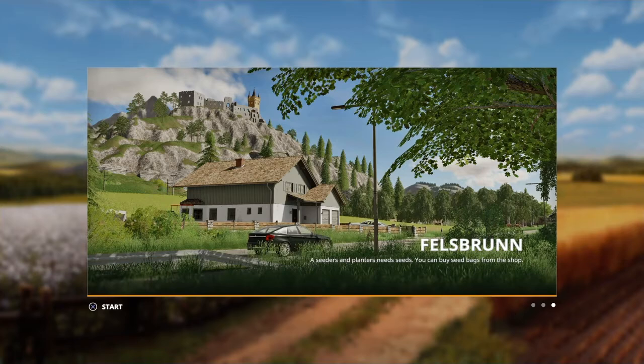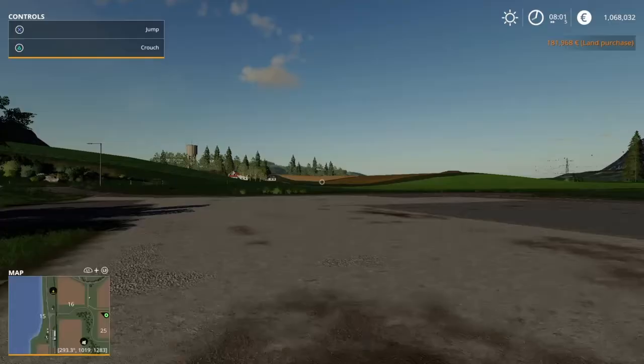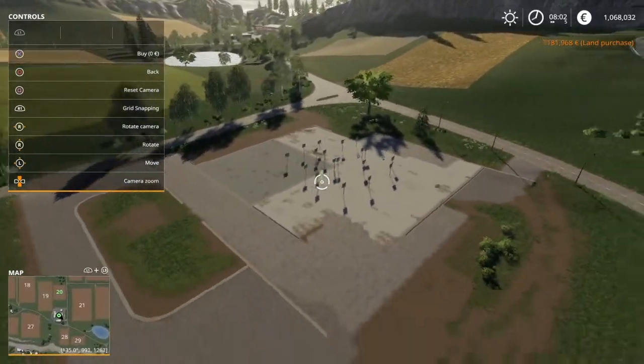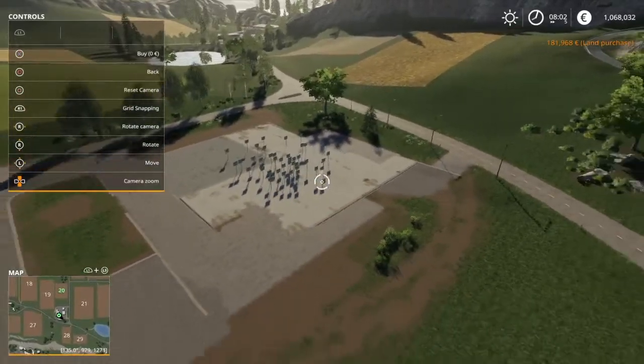Alright, let's click Start. So let's just buy this land, then go to Miscellaneous, then Governments, and just place a bunch of these signs down — just spam the signs. It's all free, guys.